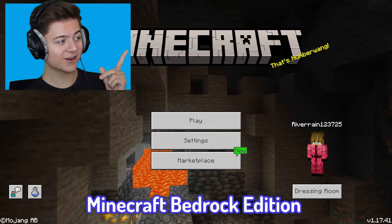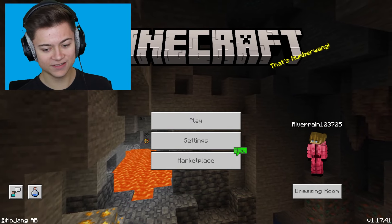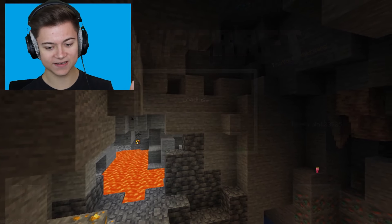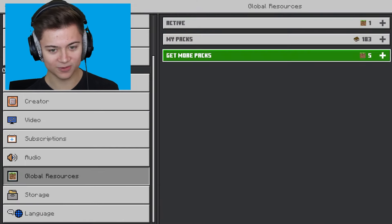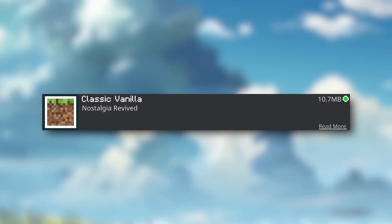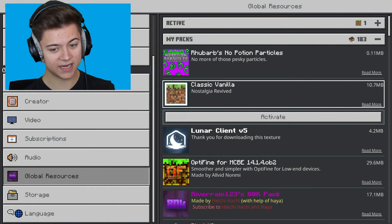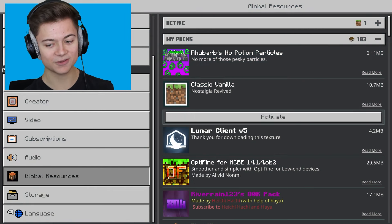In today's video I'm gonna be turning my Minecraft Bedrock Edition into literally the oldest version. The way I'm gonna do it is with a texture pack. Let's press Settings, scroll down to Global Resources, press My Packs — I've got this texture pack which literally gives us classic Minecraft, basically Minecraft beta textures. We're about to go and take a look at it.